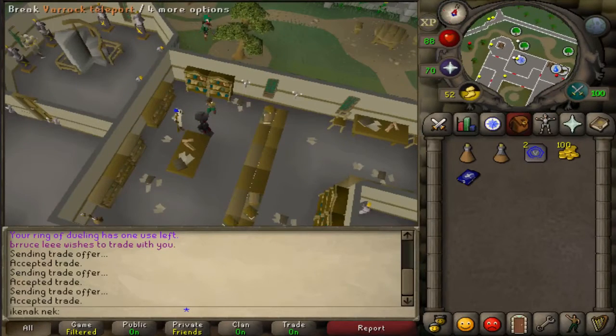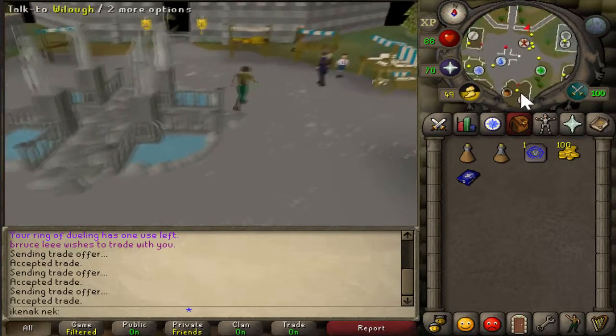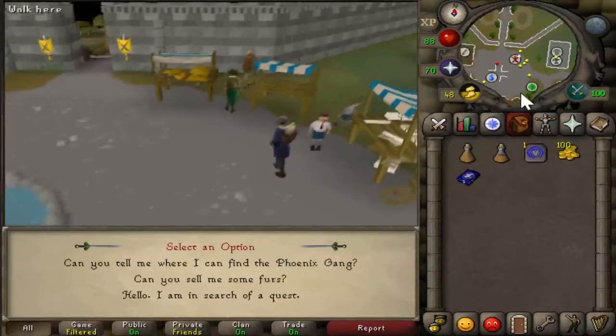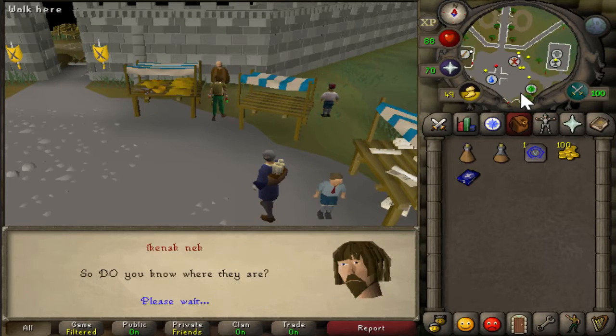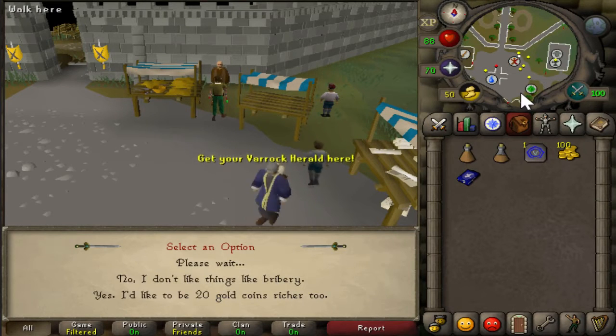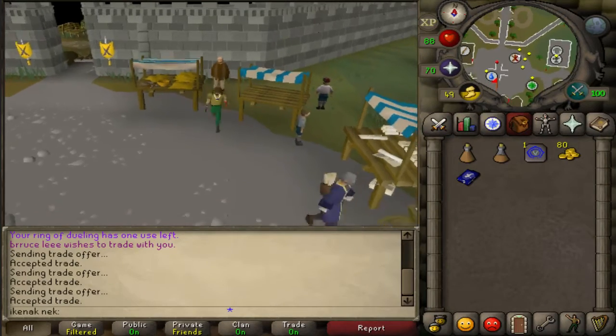Head over to the Rock, then come over here and talk to Beric. The options are 1, 1, 1.